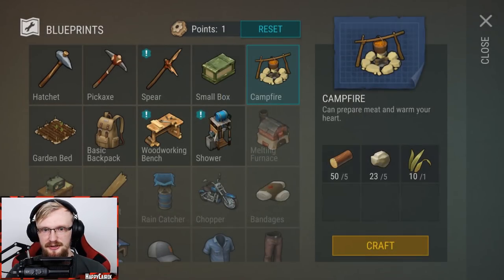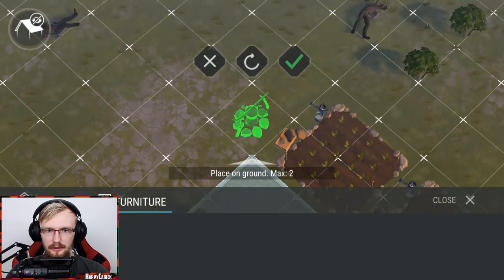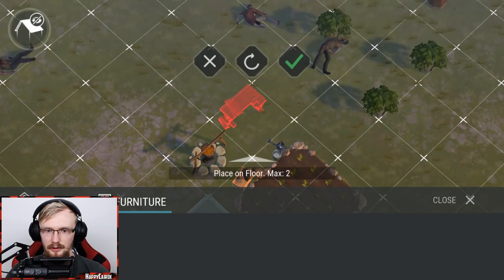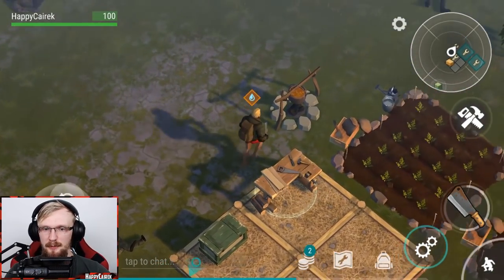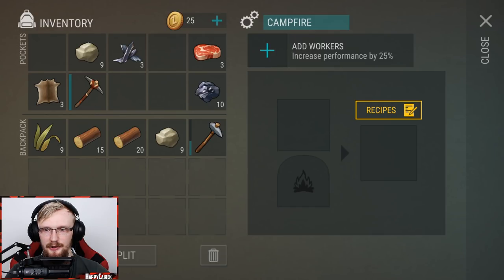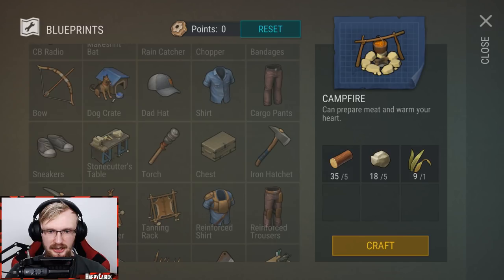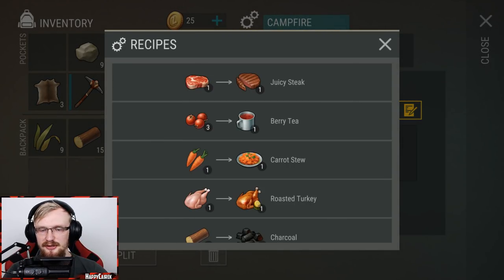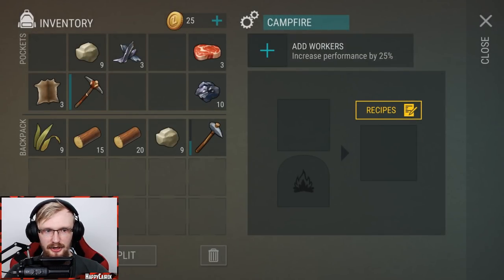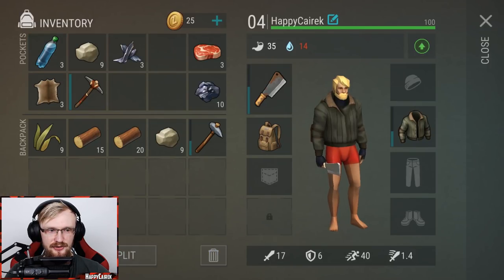The shower is also important but we need patches for it, which requires a sewing table to craft. For now we'll find patches by killing zombies in the forest. We need to craft a woodworking bench and campfire — these are important. A lot of people jump straight to cooking juicy steaks, but you shouldn't do that because at level 14 you can get dried meat for free in one hour without wasting coal.